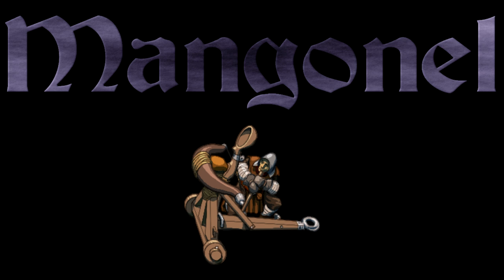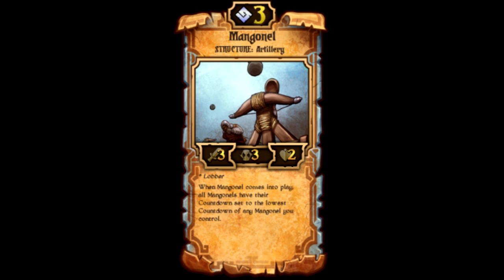Number 10: Manganel is a 3-cost Order structure that has 3 attack, 3 countdown, and 2 health. It is a lobber, which means it attacks 4 spaces. When Manganel comes into play, all Manganels have their countdown set to the lowest countdown of any Manganel you control. So if you have a Manganel on your board with a 0 countdown — so when you end your turn it's going to attack — if you have another Manganel in your hand, you can put it on the board and it'll come in with haste, set to the lowest countdown, which is 0.